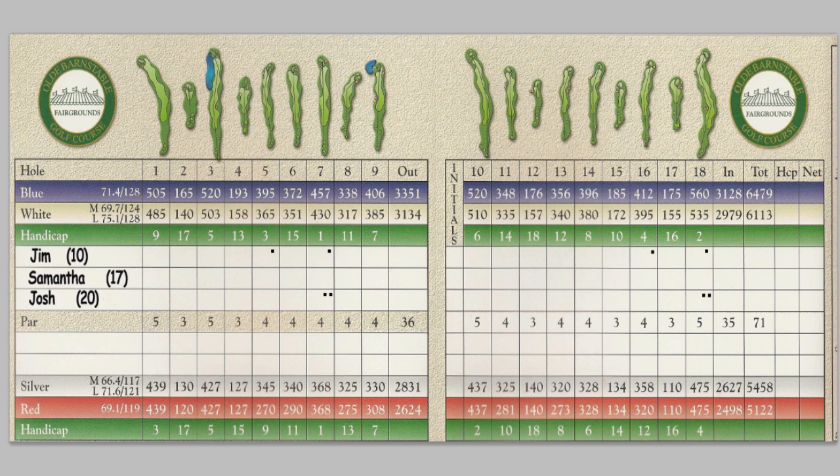What does that look like? When you prepare the scorecard ahead of time, it would look like this, where you can see all the dots are there for each of the strokes that each player gets. Once the scorecard is prepared, you then play the round of golf, and each player marks both their gross score and their net score to give you a winner for each hole.